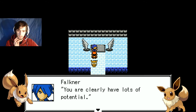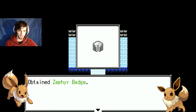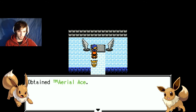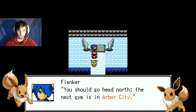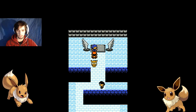I thought that was an excellent duel. You clearly have lots of potential. That R is completely pointless. I'm Englishing, it's good. Here's your prize for completing my gym — an official League recognised gym badge. I got the Zephyr badge. You may find this useful too. Aerial Ace. It's a TM — a technical machine. A TM teaches a Pokemon attacks. You should head north to the next gym in Arbital City. Good luck in getting the other seven gym badges.